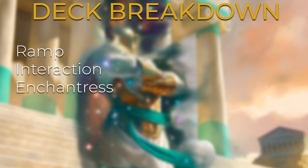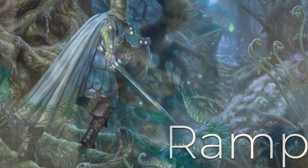This deck is going to be played as a Voltron strategy, although it does have some combo elements as well. Siona has an infinite combo with one of the auras in our deck, which we'll go over. There are also a couple more auras that give us a lot of value with Siona on the battlefield. We'll go over all of that later in the video.